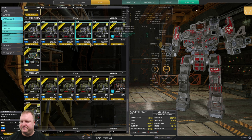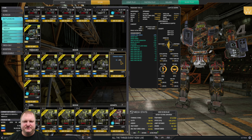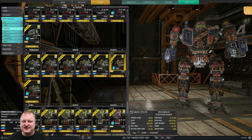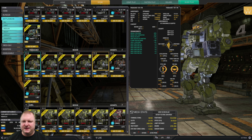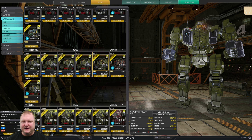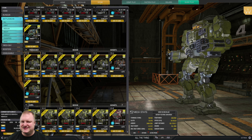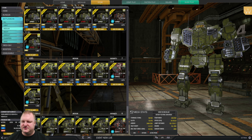Stormcrows: just get the Prime. Trebuchet: the Loup de Guerre is a fun mech to play — I recommend getting it. It's a really good missile boat with lasers. If you don't get that, look at the 7M, which has insane cooldowns for missiles and is a lot of fun to play — a great MRM boat.